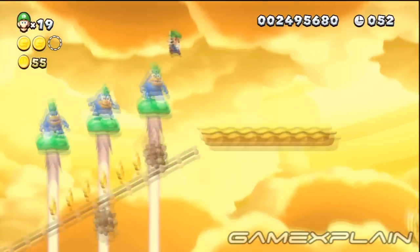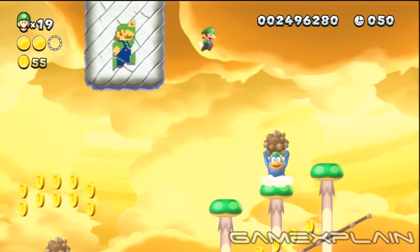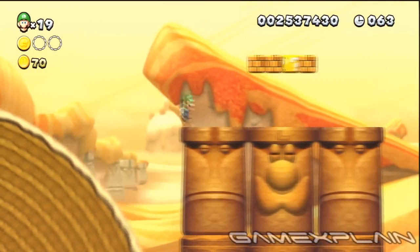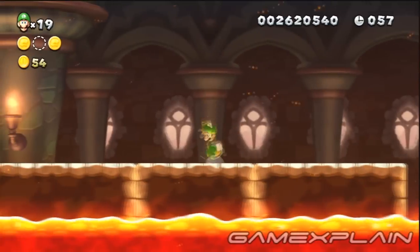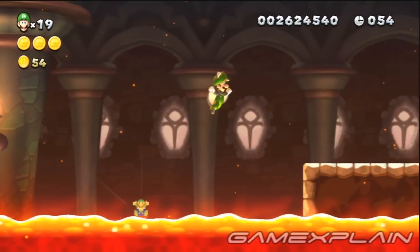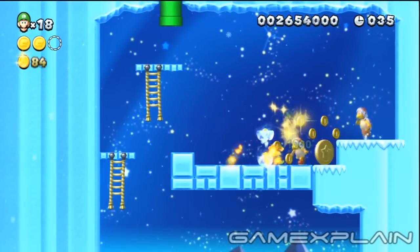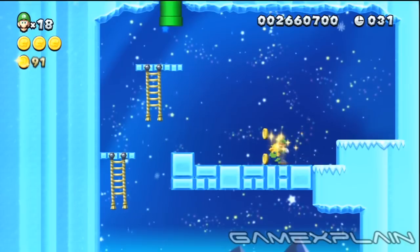You'll find another 8-bit Luigi on a high wall just before the third Star Coin in Larrikiq Desert 5. When you reach the trio of statues in Larrikiq Desert 6, take a close look at the middle one. After grabbing the second Star Coin in Larrikiq Desert's castle, look at what's left behind. Clear out the coins and enemies just before the end of Larrikiq Desert's secret level to get a good look at an 8-bit Luigi.